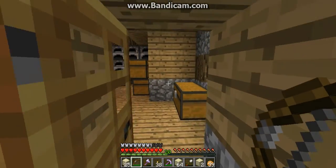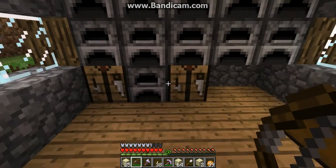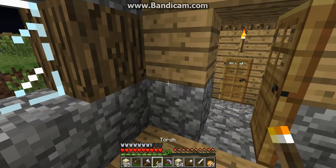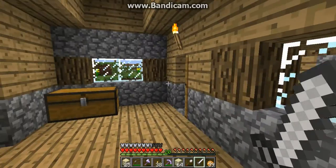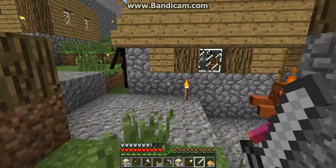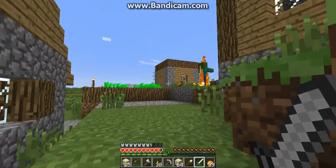Oh yeah, let's get a sword — we're almost at home. Do I have a sword in one of these boxes? I do not. Do I have any sticks? No, but I've got some things we can quickly make some. Ok, we can sleep now — let's run around and see how many burning zombies we can find.